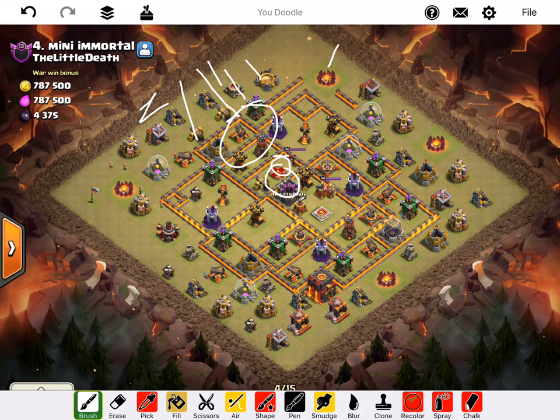Maybe get the queen - hopefully get the CC troops. Queen's not a huge deal if she doesn't go down. I have a skelly spell for her. Then I'm going to drop a few hastes - a haste here, a haste here, a haste here. That's pretty much all the hasting I'll do at the beginning.